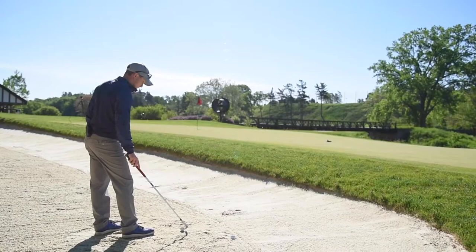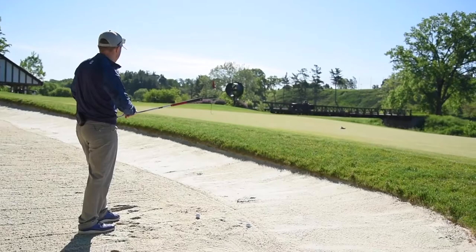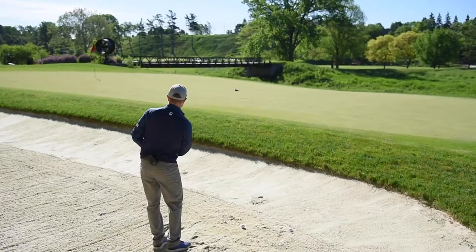Moving to this middle pin, we need to use the slope of the green to stop the ball. If I go straight at the pin it's going to land on the downslope and run right across the green. So I'm going to land it short and a lot to the left of this flag, try to get it to check into the uphill part of the green, and then filter down to the right. A little trickier, but if we can pull it off we can get this right next to the flag.